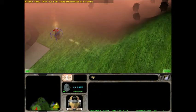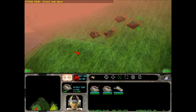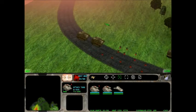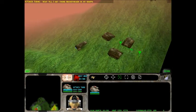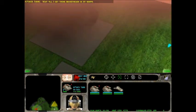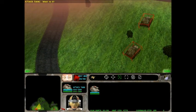Wait till I get those bucket heads in my sights. Attack tank ready. Otherwise it could cost you dearly. Your wish is my command. Moving out. Yes sir, we can do that, alright. Wait till I get those bucket heads in my sights. Now I have five attack tanks escorted by a hover tank.